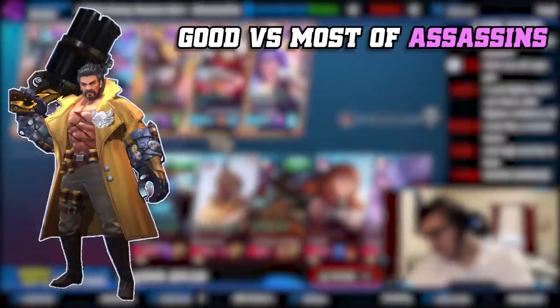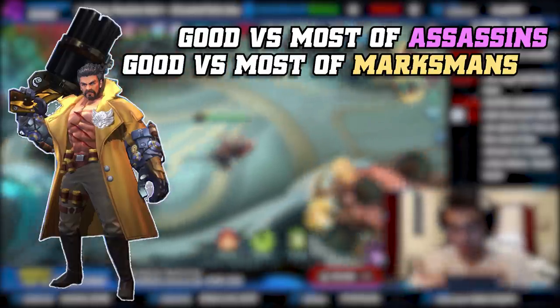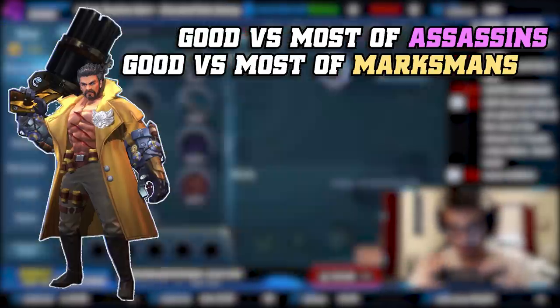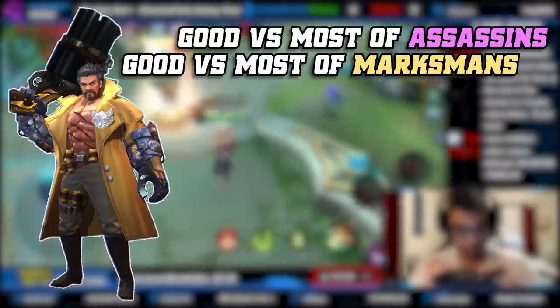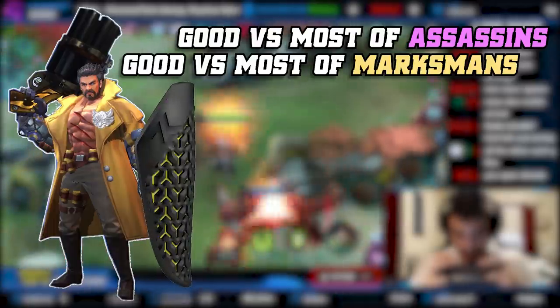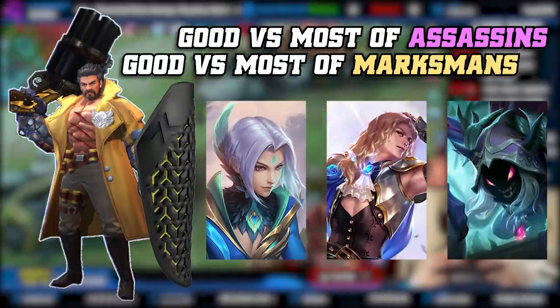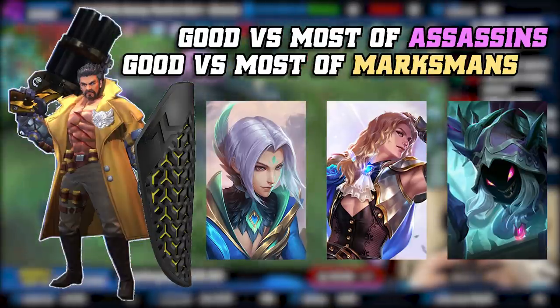Number one is Roger — this is in no particular order of how good or bad these heroes are, just off the top of my head. Roger is good against a lot of assassins due to his tankiness while also being good at diving onto marksmen. This makes him a pretty all-around pick — you could pick him first or last, and whatever the enemy picks as a hyper carry will have a tough time against him. He can tank Ling, Lance, and Helcurt's burst doesn't do much in his wolf form since it gives him armor and magic resistance.